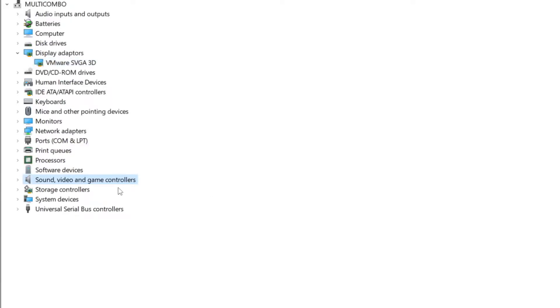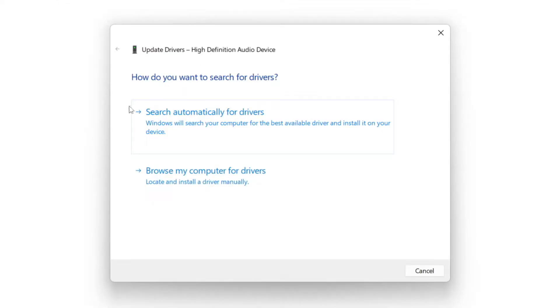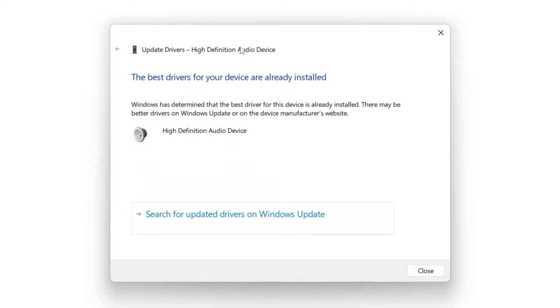Click Sound, Video, and Game Controllers. Select your audio device. Right-click and update driver. Search automatically for drivers. Wait for the installation to complete, then click Close.